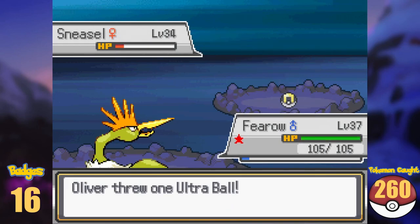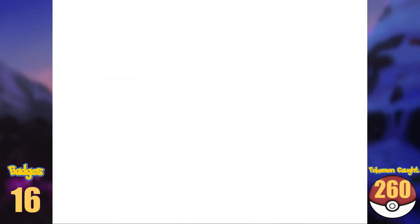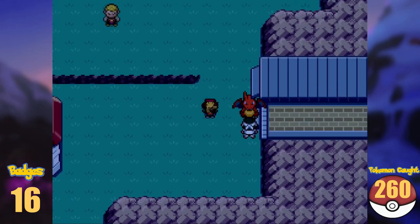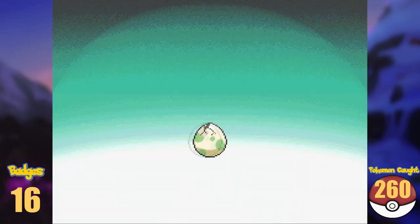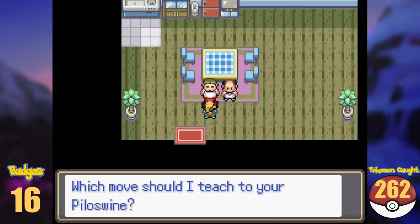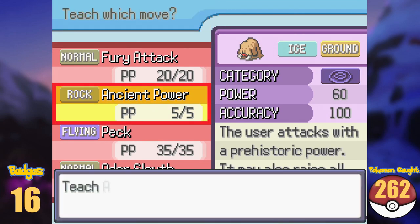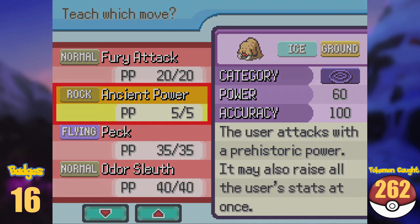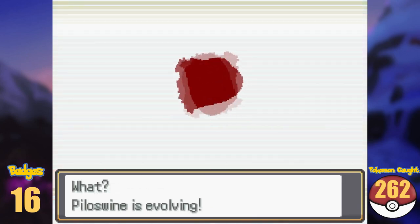We don't have a Razor Claw yet, so Sneasel's evolution is unavailable for now. Ice Cave is pretty short, so soon we find ourselves in Blackthorn City. The east exit is blocked until we defeat Clair, and Dragon's Den is also impassable, so all we can do here is evolve what we have. Magikarp will breed with Ditto to get Slugma, and Phanpy evolves into Donphan. Piloswine was a bit of an issue since it needed to know Ancient Power to level up — a move it learns at level 1. Luckily the Move Relearner is in Blackthorn, and for a Heart Scale we made Piloswine relearn the move, then leveled it up to evolve into Mamoswine.